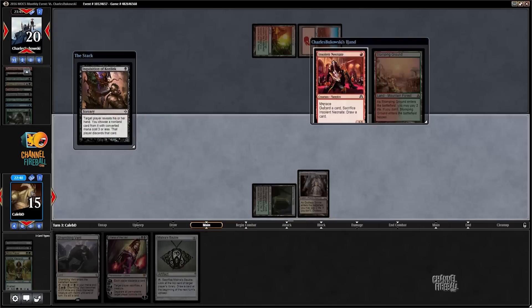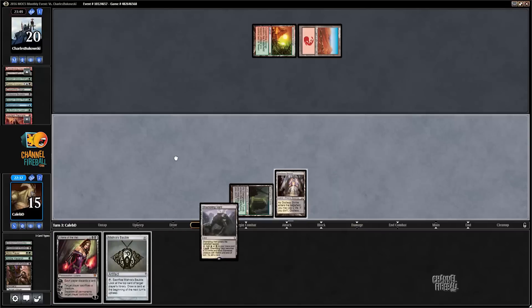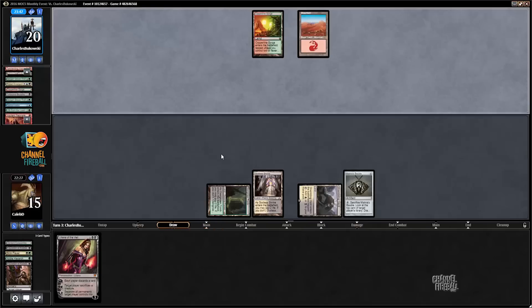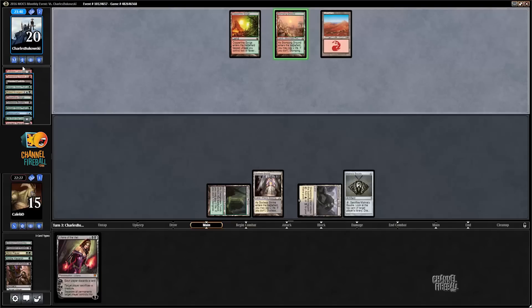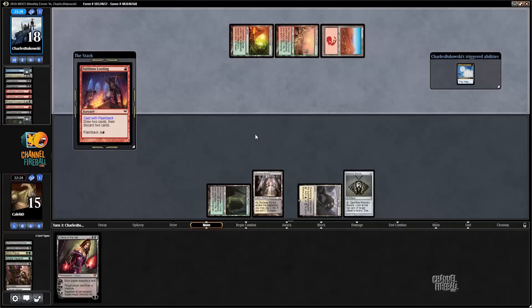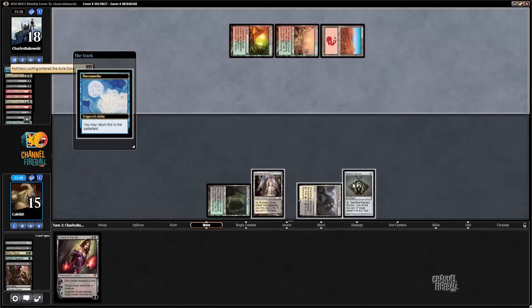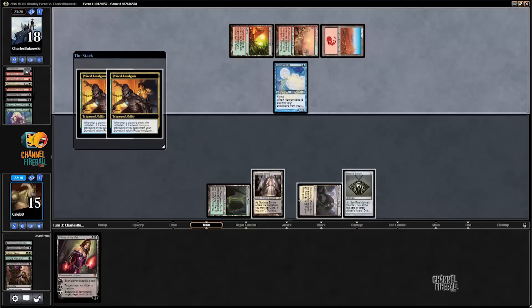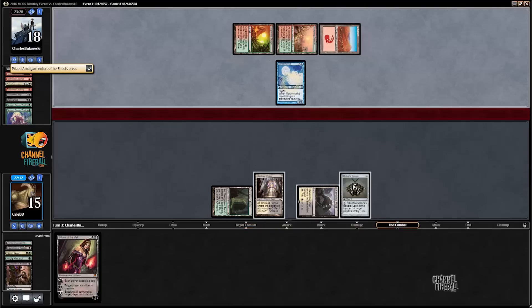Inquisition, I guess. Conflagrate there is pretty good because now even if I do find a Scavenging Ooze, I'm not going to have enough green mana to activate it in a meaningful way. There's a Narcomeoba hit, there's a couple of Blood Ghasts. Yeah, this game's over. I can hit specifically Ooze plus a green source — we get one draw here off the Mishra's Bauble — I'll give it one more draw step, but not looking ideal.